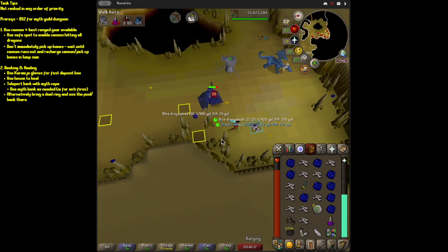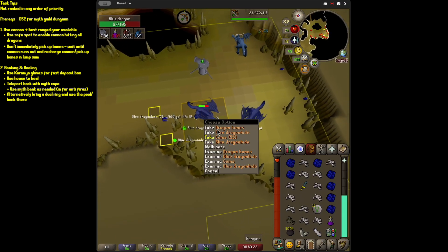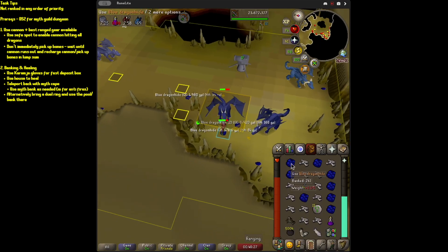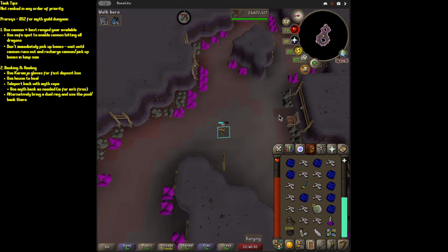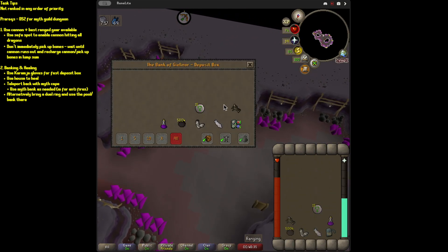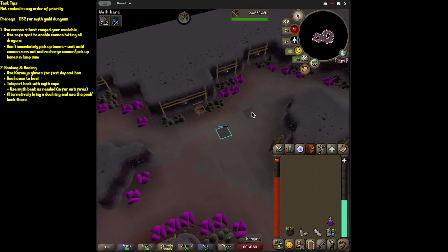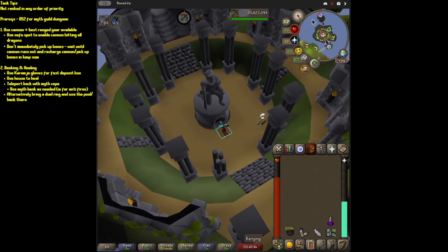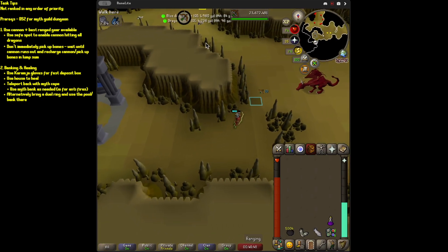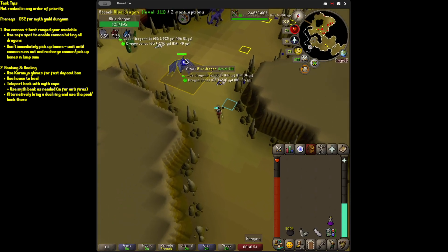Sometimes you literally suffer from success — you're like, what do I eat? There's so much to pick up. Let me show you how I bank. I go over here, boop boop boop, and all the while the beautiful thing is your cannon is ripping through everything in the background. So you're going to come back to bones, come back to half-HP dragons. Pretty fast banking.